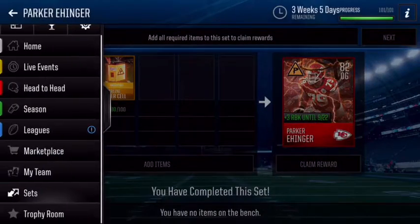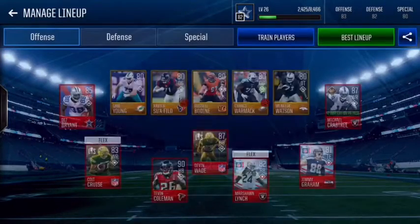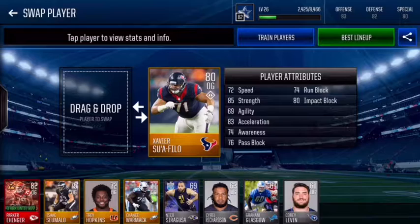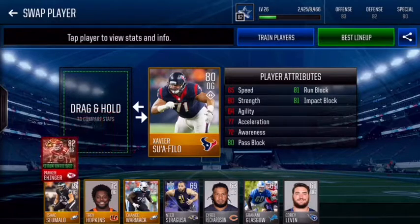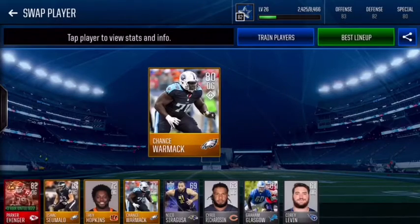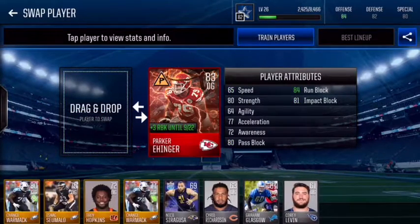Let's go to my team and put him in. Going to edit lineup — I'll put him in for this guy. He has four better stats, and he's not even upgraded yet, and he already brought my offense up to an 84 from an 83. If I get my special teams up I think I should be an 83 overall.